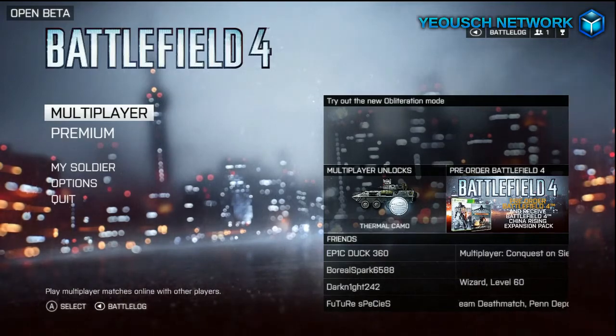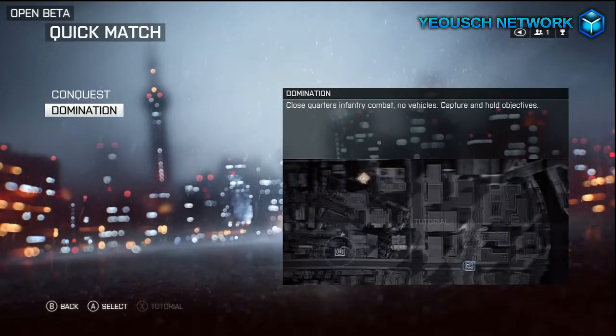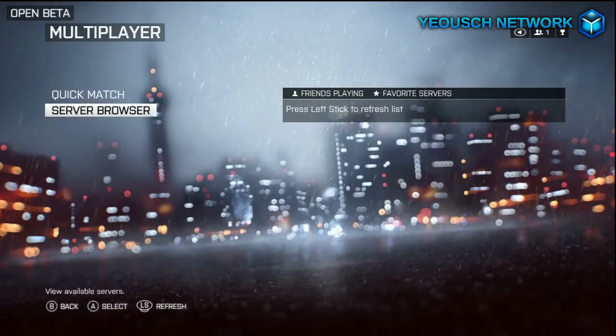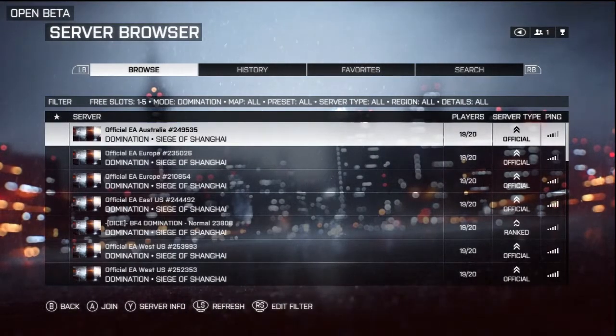You know it doesn't quite stick out at you. You look under Quick Match and all you see is Conquest and Domination. You go to Server Browser and it's not really clear how to get into this new game mode called Obliteration.